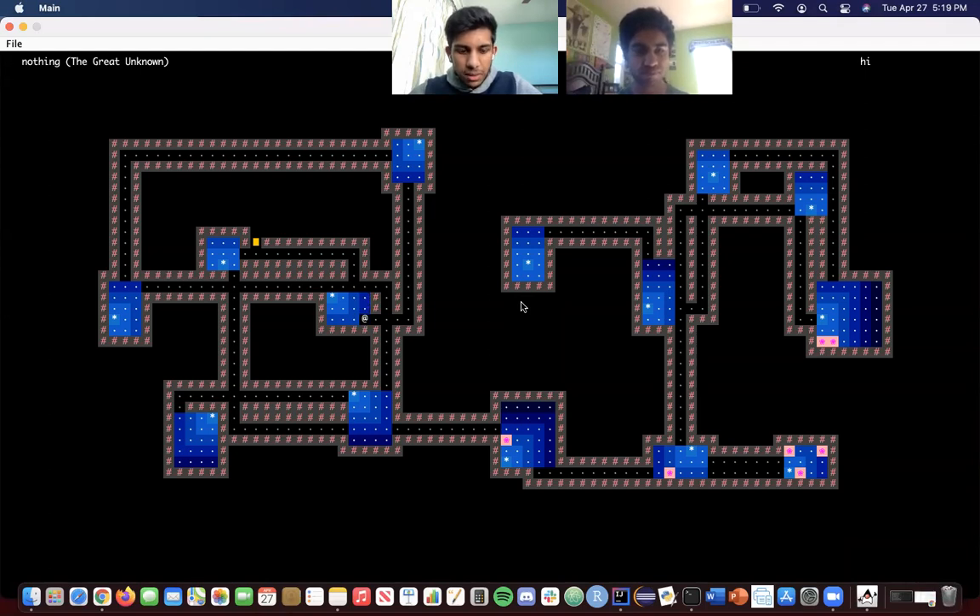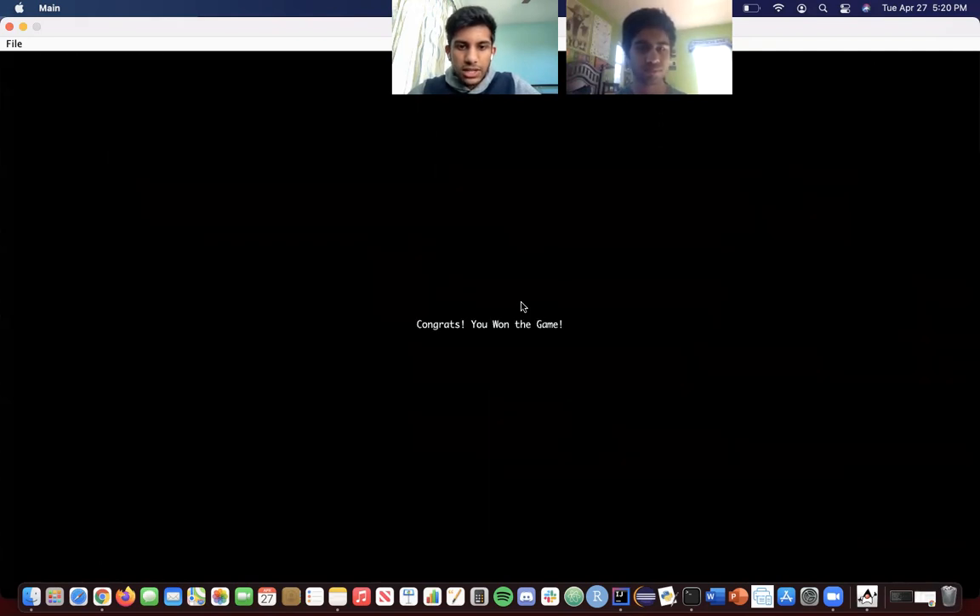Throughout the game, if you press I again, you should be able to invert back. Once you collect all the flowers, the locked door will unlock. One of our creative mechanics is that once the door is unlocked, you have to actually go to the unlocked door in order to win the game. Once I collect this last flower, the door should change from a locked to an unlocked position. You'll also notice that right next to the door in the surrounding walls, there's a new tile representing water. If you go to the water tile instead of the unlocked door, you'll lose the game. But if I go here to the unlocked door, it should say: congrats, you've won the game.